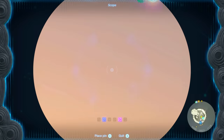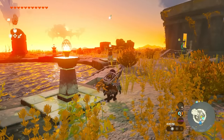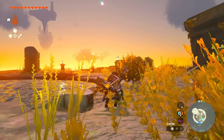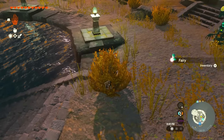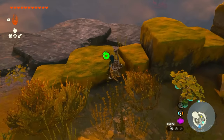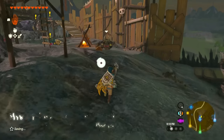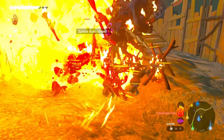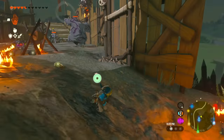If you come across small fairies, sneak up on them carefully and grab them — take your time, let them come down to you, then grab them. They're extremely useful because if you ever take lethal damage, the fairy will bring you back to life and restore your hearts automatically.